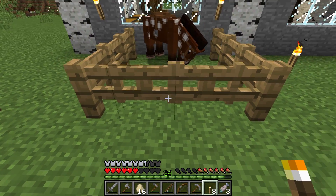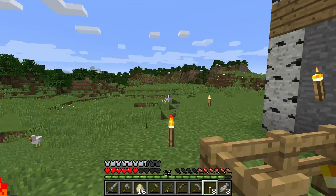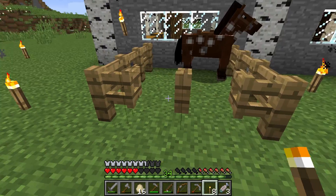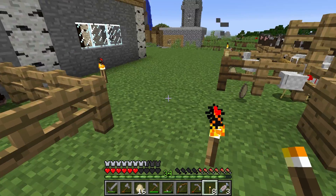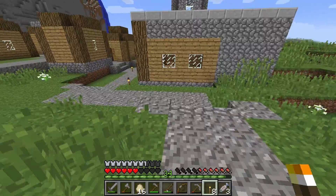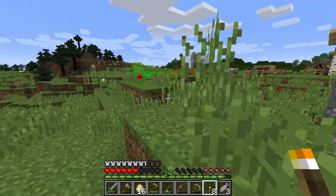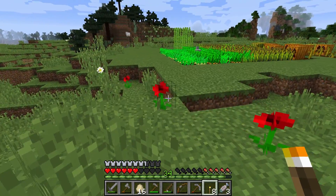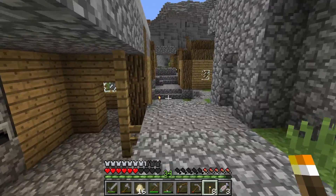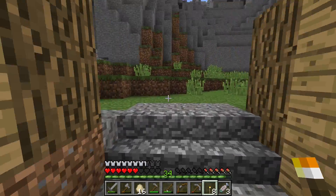I've got a two-gate system here so I can walk in and out — the horse can't get out through a single space, so as long as there's only one gate open at a time it can't escape. When I'm actually on the horse and open both gates I can go straight through and out. As far as the village goes, I'll probably keep expanding it, but I'm going to have to breed some villagers from the other villages to bring here.